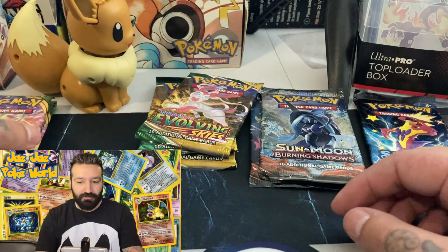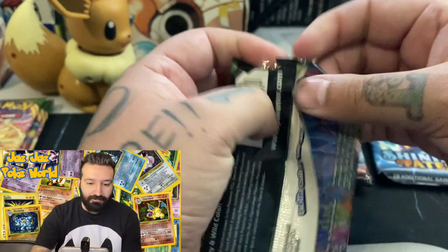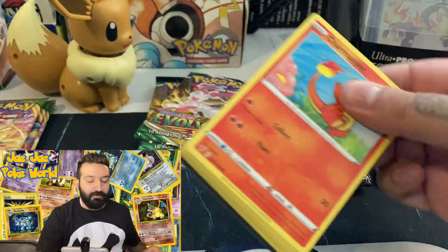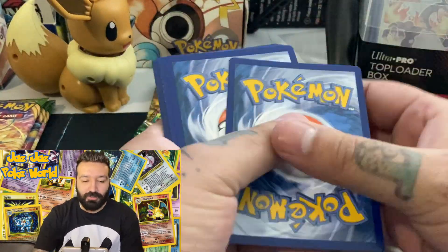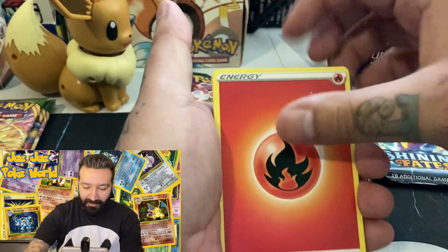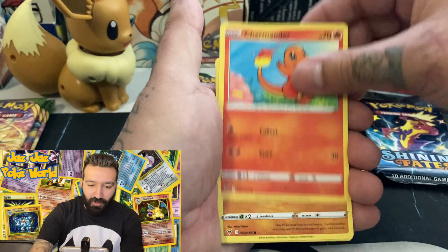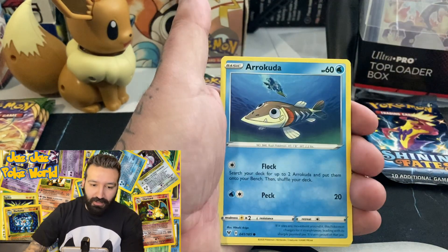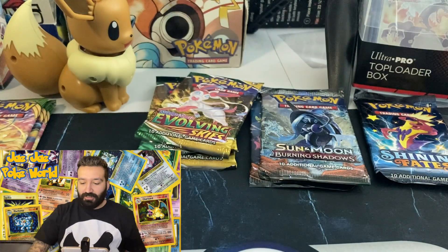Another Vivid Voltage — come on, rainbow Pikachu or that alternate art polar one. Going with Fire energy: Stunfisk, Energy, Shuckle, Charmander, Wooper, Meowth, Coutine, Arrokuda, Arrokuda again, and a Shedinja non-holo rare. No big hit there.